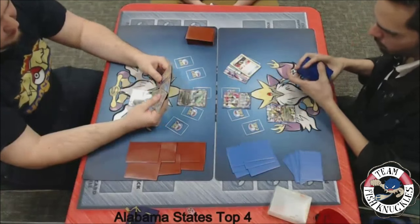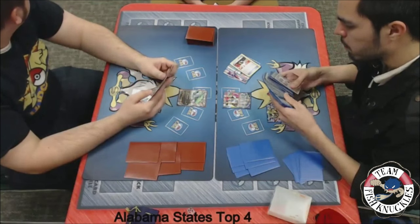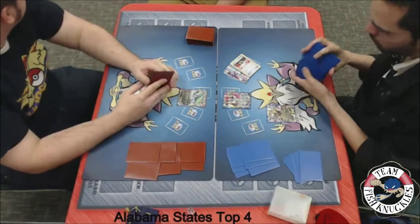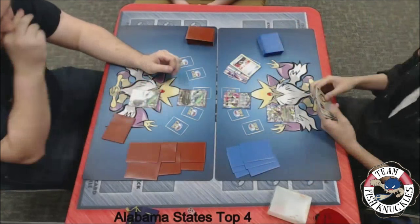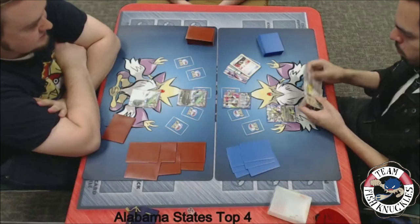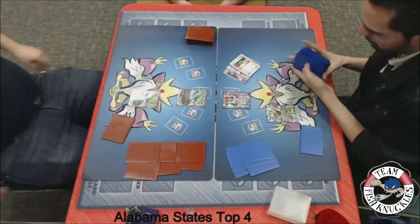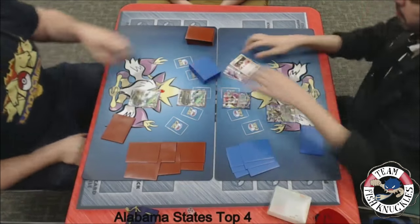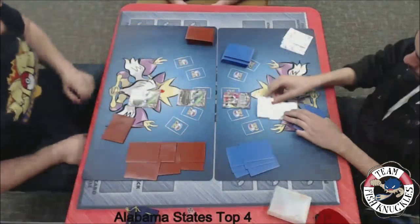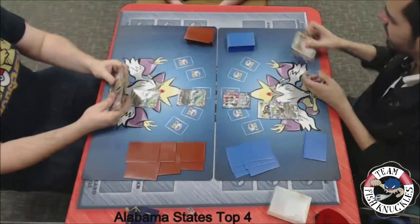Jose does have the Double Dragon Energy in his hand, which is good for Jose — getting the Double Dragon and the Giratina. If he can get that turn 2 off, he'll be set to go. He can make it where Blake can't attach any special energies or play any tools, and can start swinging very heavily. The Giratina is going to come down. He looks satisfied, so we'll see a Double Dragon going down to the Giratina and a pass on to Blake's turn.